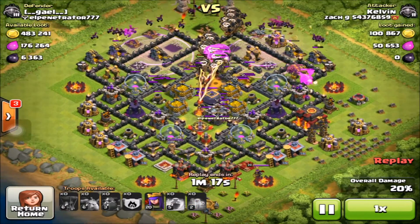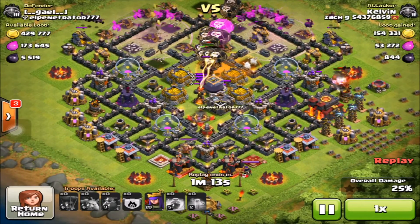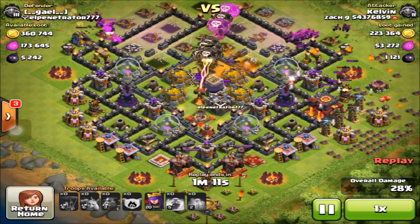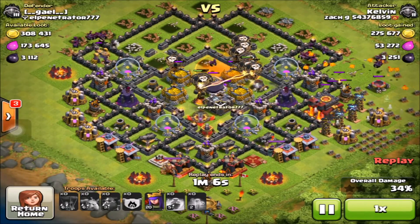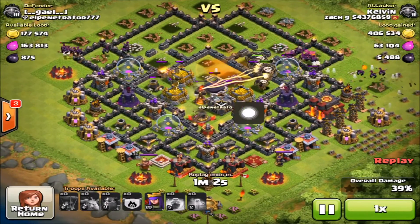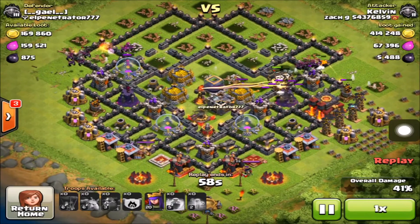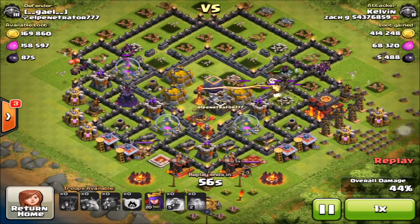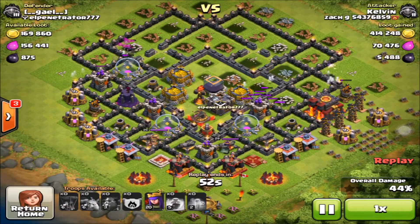Let's get into the raid. We have the loons down, coming out of this space with Lava Loonion. We dropped the poison spell to get those CC troops out of the way. Our loons are coming in right now and they're actually dropping by the inferno, doing splash damage to the gold. If they didn't do that, we wouldn't have gotten that one gold storage in the center, because our minions completely went around the base and died.